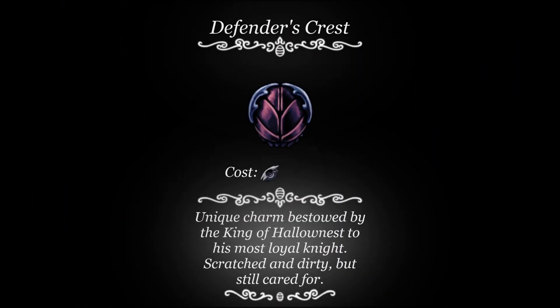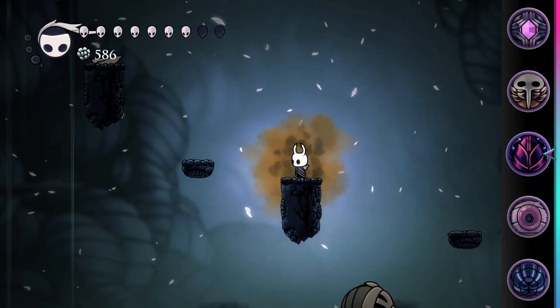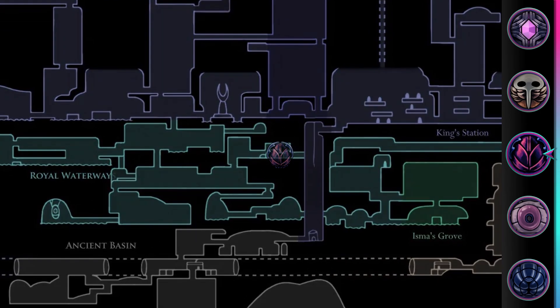Defender's Crest. This charm costs one notch and emits a damaging gas cloud around the knight. This charm can be found in Royal Waterways by defeating the Dung Defender boss.